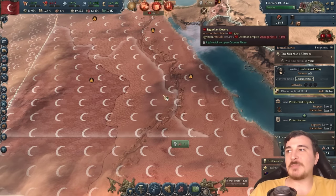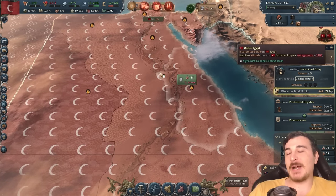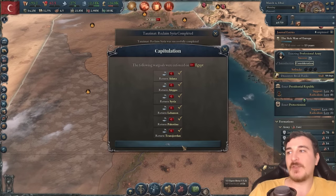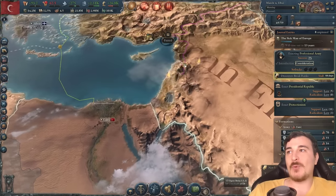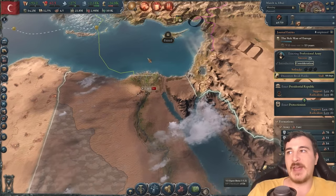Egypt looks a little bit more like Ottoman to me, boys. Enforce — give me all your stuff, Egypt. There you go. First war out of the way. Next war, we're going to take what's left of Egypt. It's probably going to be two wars to fully take what they have.